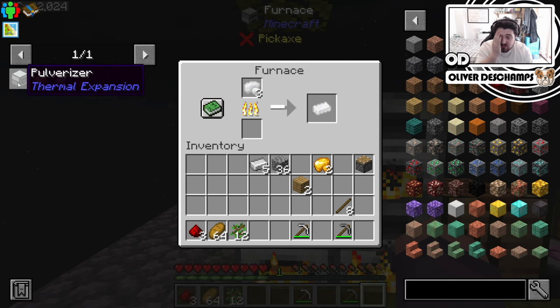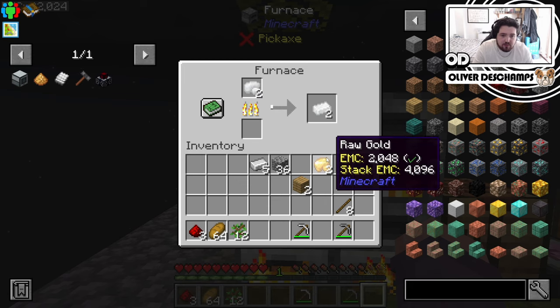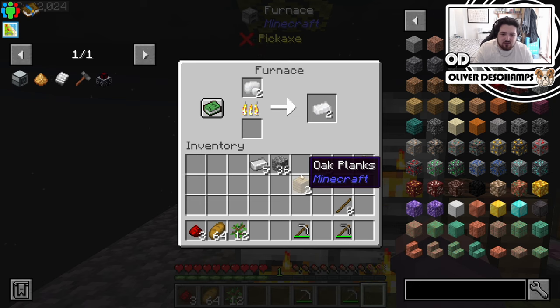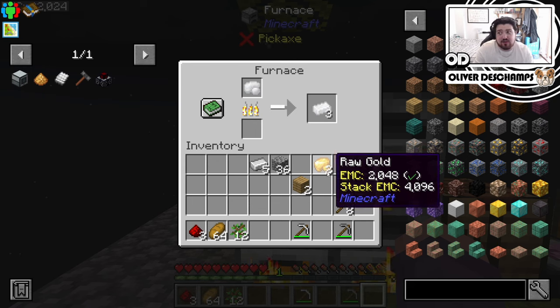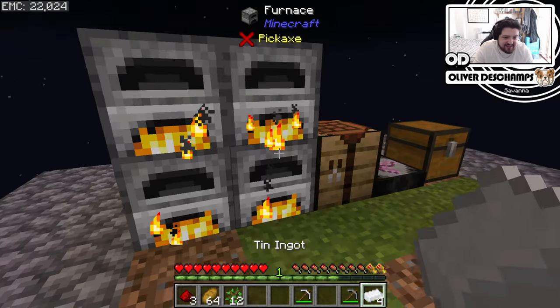So once we've got the Sterling Dynamo, we can start to pulverize things and then cook the dust, which will double our output obviously — very good when we have dwindling EMC and none coming in. The only EMC we can get is from wood and that's like 32 a piece, and when you're looking at something that's 2,000 EMC, that's quite a lot of harvesting.